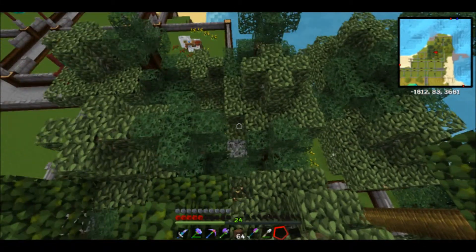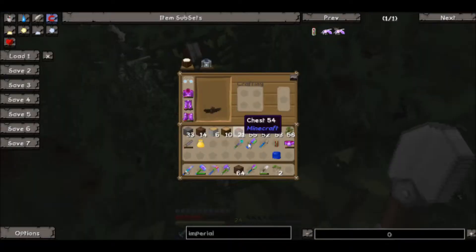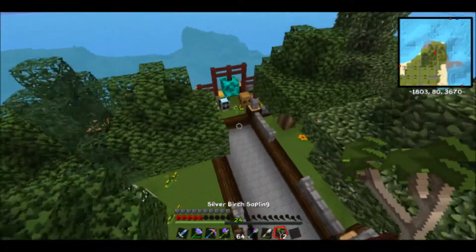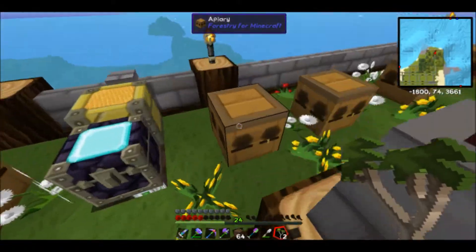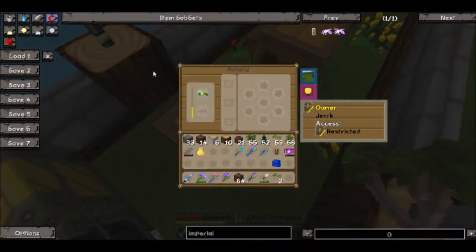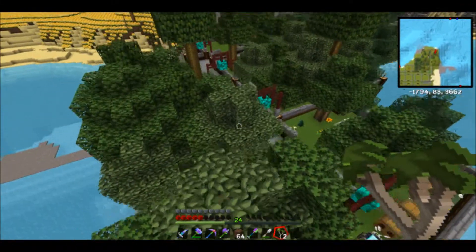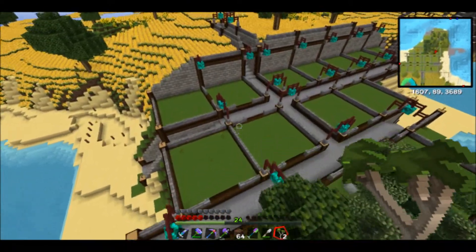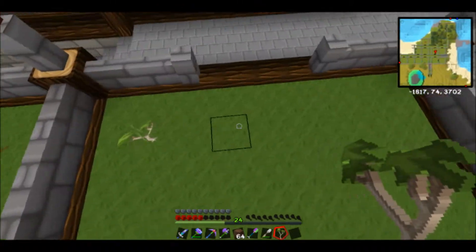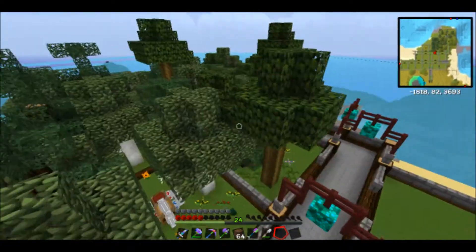Sometimes these little guys tend to try to hide in between leaves. So according to Tub, the difference between restricted and non-restricted things is: restricted items, only you and pipes can interact with it; public, anyone can interact with it; and private, nothing but you can interact with it. It pretty much makes it so no automation can interact with it or anything, so that is that.